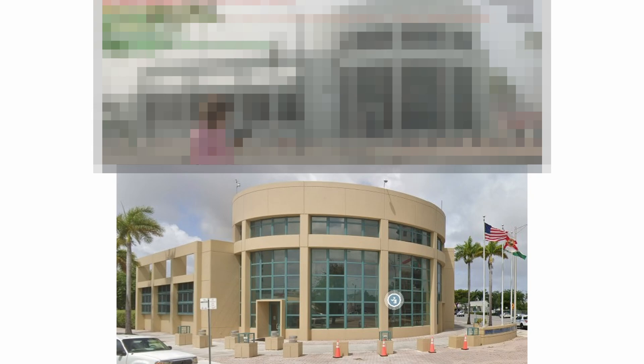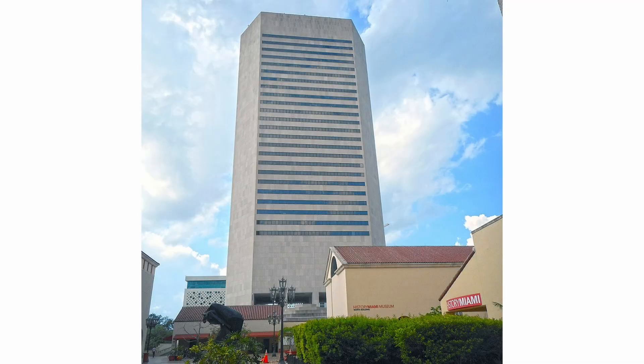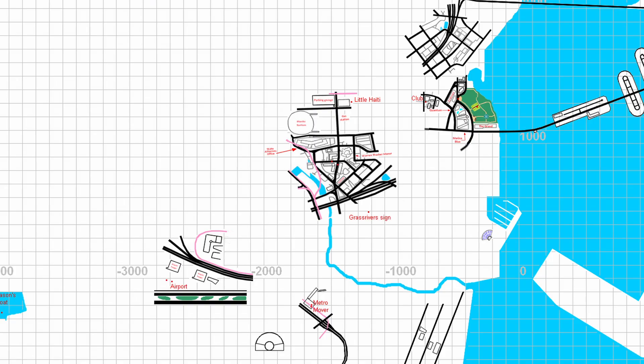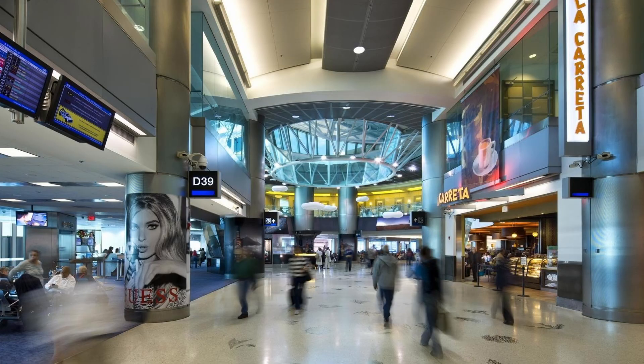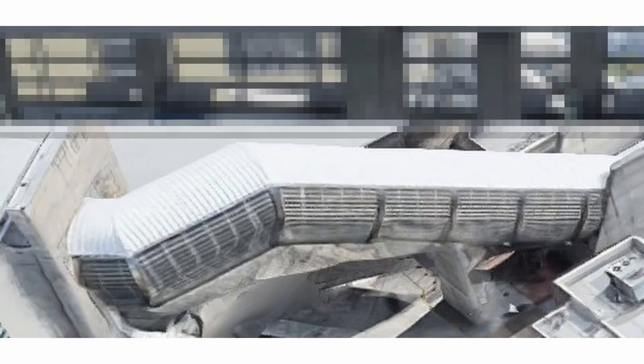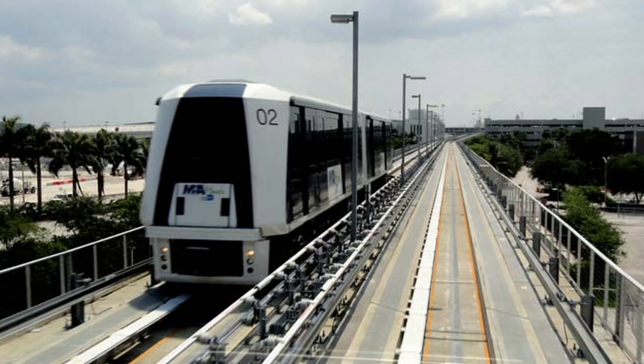This is also where the police station is located, which looks very similar to the Miami Police Department. The buildings are based on the real Jackson Memorial Building, U.S. District Court Clerk, C.C. Atkins Courthouse, Stephen P. Clark Government Center, and St. John Bosco Church. To the southwest is the Vice City Airport, based on Miami International Airport. This will have its own interior with different Metro Movers for you to travel in — one is the Miami Metro Mover and the other is the Miami Airport Metro Mover.